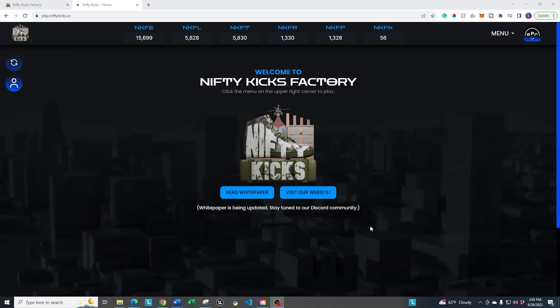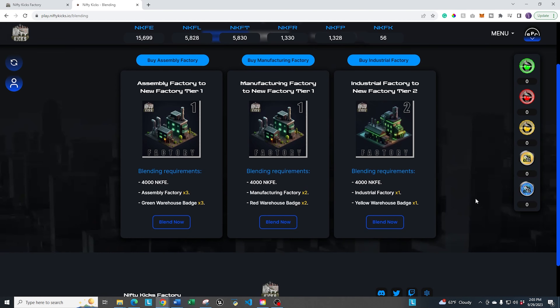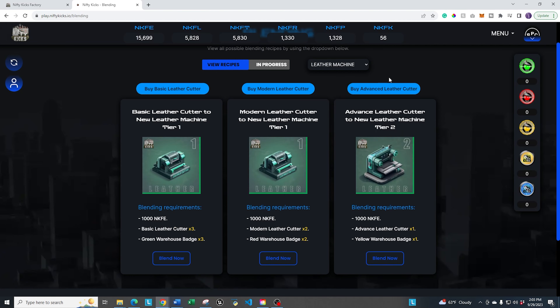Let's start with blending. You go up to menu and then go to the blending portal. This is going to allow you to blend new types of equipment. It's a pretty simple process — you just have to make sure you have the different components for each of the items you want to blend. From the factory perspective, there's a pull-down menu that goes through all the different options you have for things you can blend.